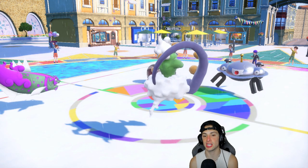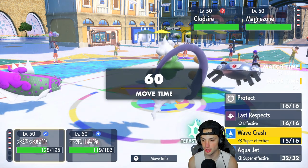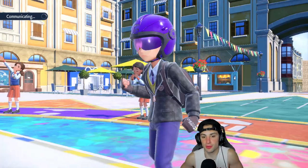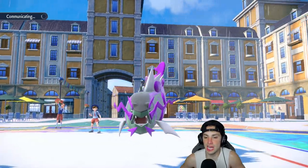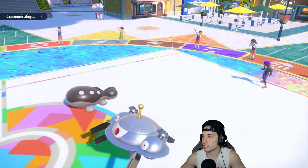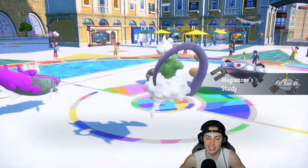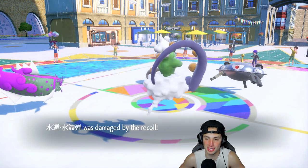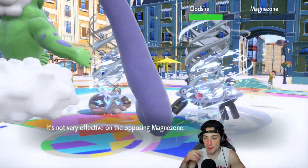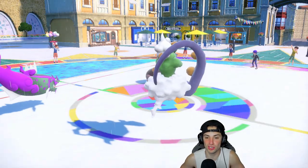Clodsire sets up Toxic — pretty smart play. I feel like we just Wave Crash again then Bleakwind Storm on top of that. Wave Crash comes in hot doing crazy damage, and yes Magnezone is Sturdy. Good call — Bleakwind Storm should be able to outspeed and finish this Pokemon off. Look how much damage Basculegion has already taken, and no Pokemon touched it — all recoil and Life Orb damage.